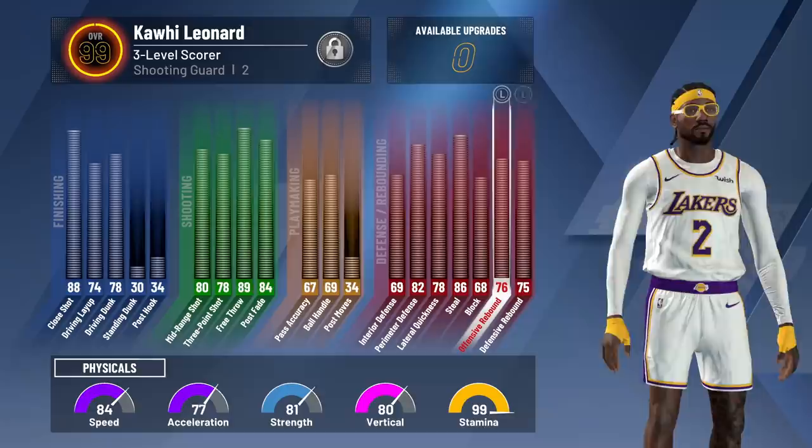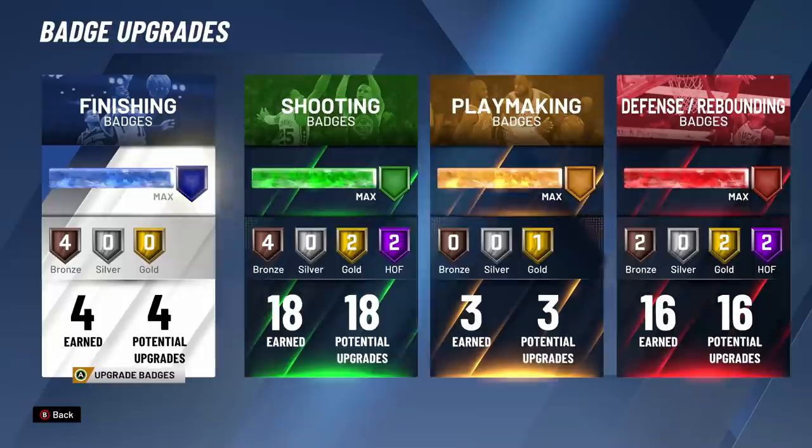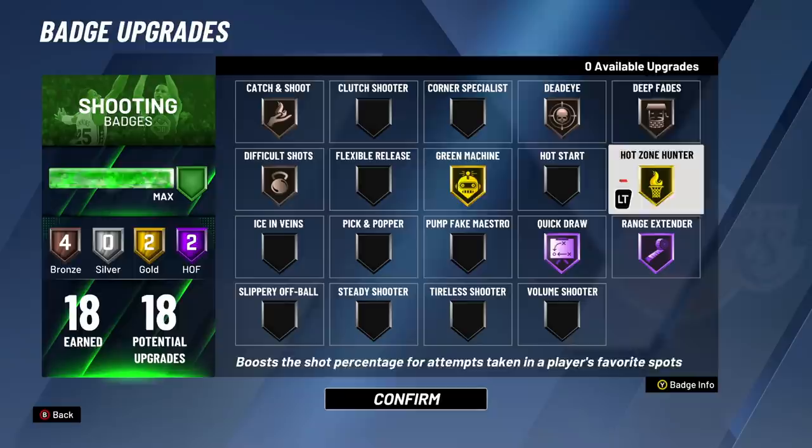You're going to get another plus one at 99.9. Now the badges — only four finishing, but he still finishes inside pretty well. His driving dunk is high enough that you get park dunks, which is a nice athleticism boost. The badges we're rocking: a bunch of bronze badges, then two Hall of Fames — gold green machine, gold hot zone hunter. This build shoots really, really consistently.